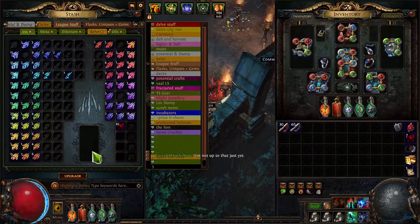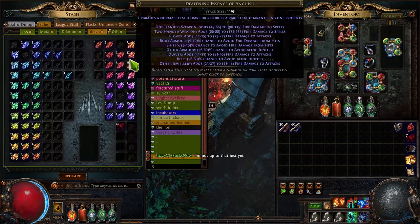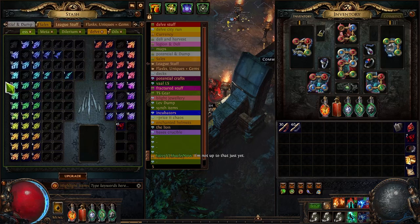I'll quickly show the essence tab — this has been something I've been doing for quite a bit of the league. I've sold a lot and used a lot, but overall I've got a decent supply for when I decide to sell them, and I may use some to try to craft for profit.